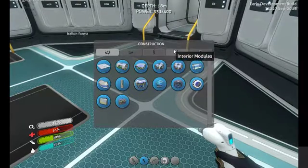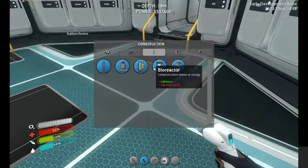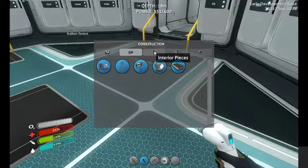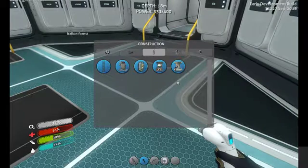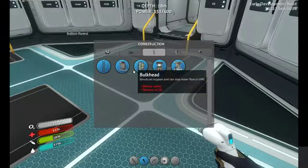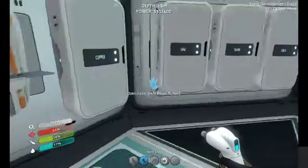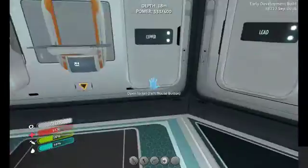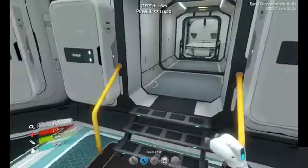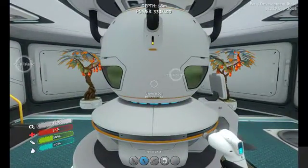They've changed the menus now. Under interior modules you can see the nuclear reactor. We need three lead. Looking at water filtration, bulkhead — three lead. We do have lead: one, two, three. So that means we can go into this power room and just deconstruct it.